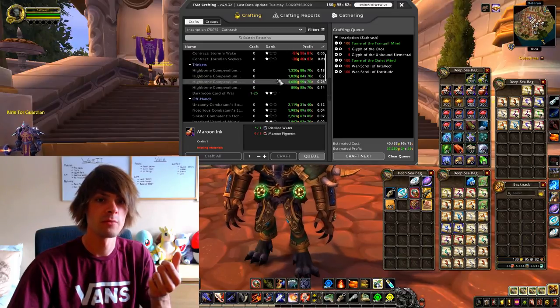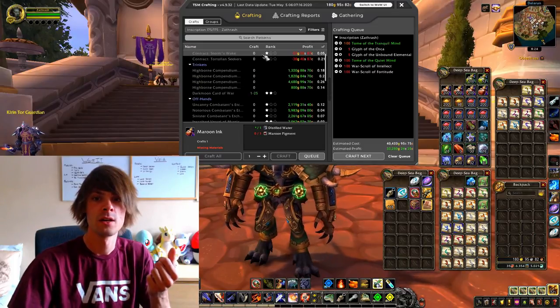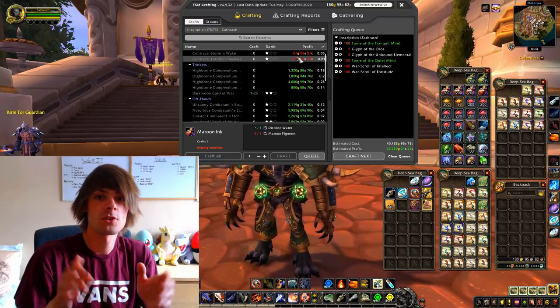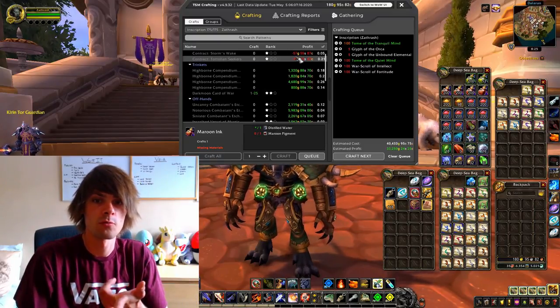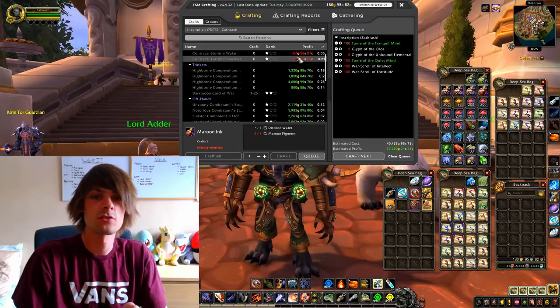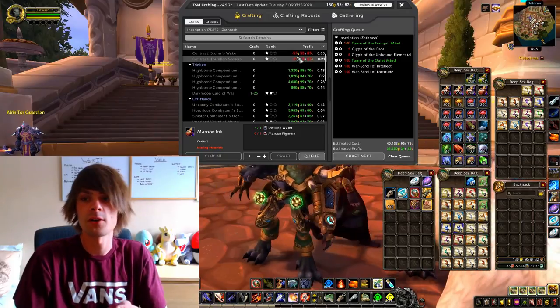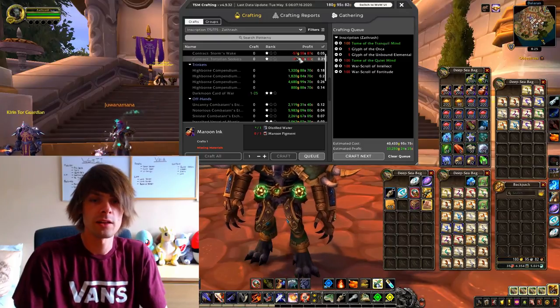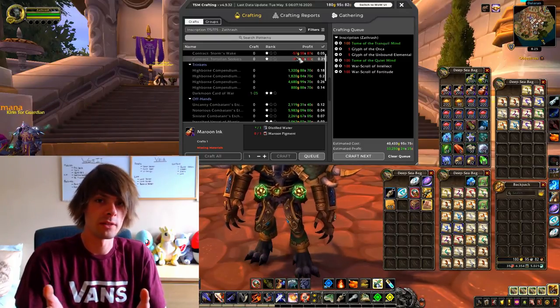It's pretty profitable to make these Highborn Compendiums. These can be learned from Nazjatar and it's like 1,300 gold profit on one and 4,600 gold profit on another. These trinkets are selling really fast, so I'm definitely going to be scrapping a load of materials for expulsum today, and that's pretty much going to comprise what I'm doing.